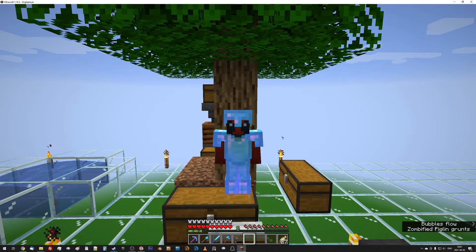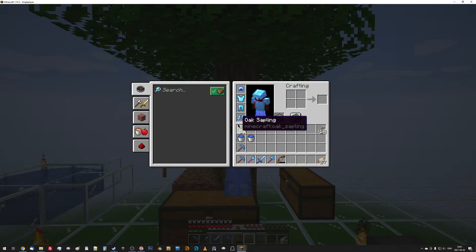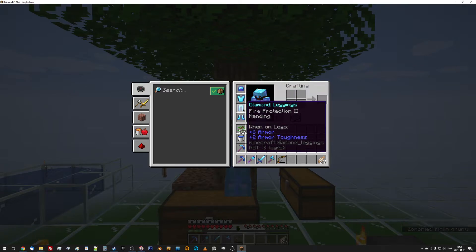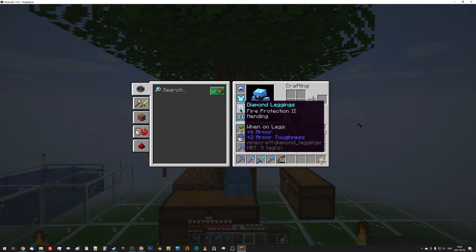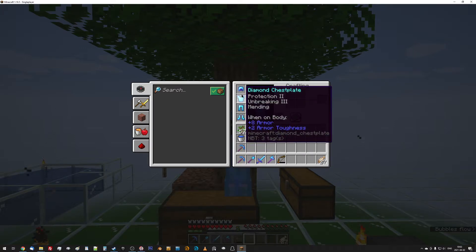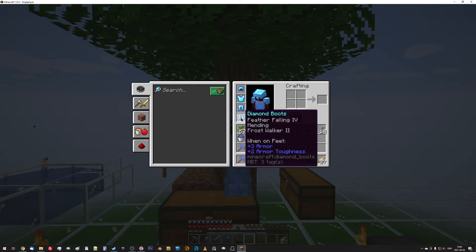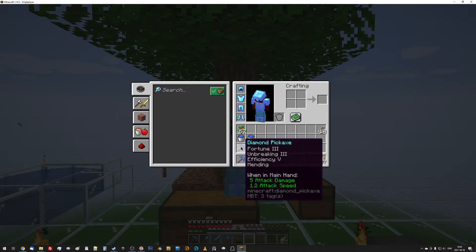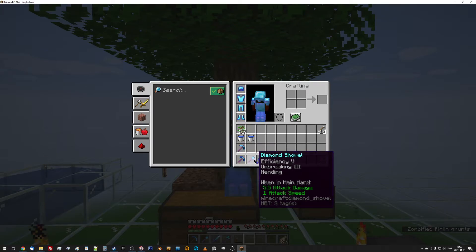Welcome back to Flatworld, where I've got some armor. I've got a fortune pickaxe and silk touch, and then I've got another sword.